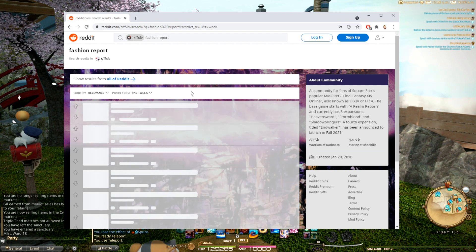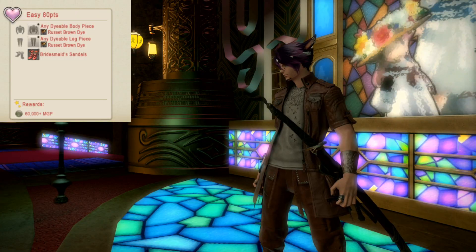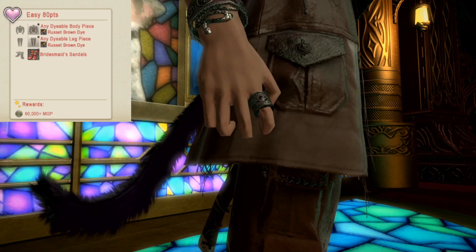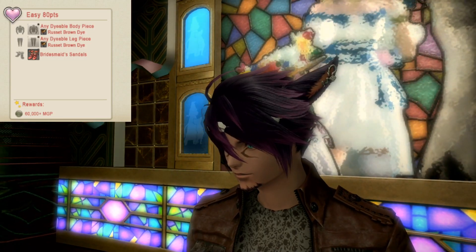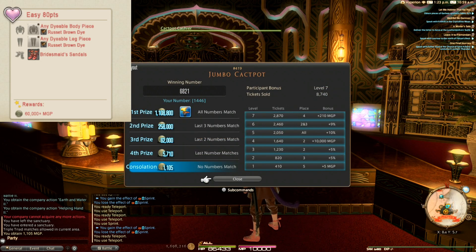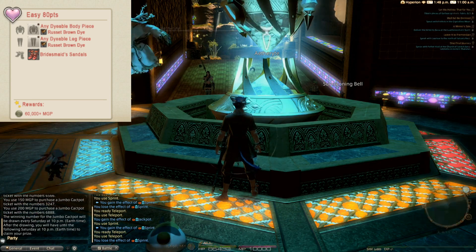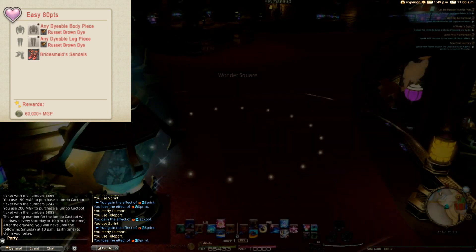Fashion report is posted every week on Reddit, so search for it and dress appropriately for an easy 60,000 to 65,000 MGP. Then run over and exchange your probably-losing scratchy lotto tickets for new losing scratchy lotto tickets. Fashion report is downstairs from Wonder Square East, and the cackpot — just teleport to the cackpot.